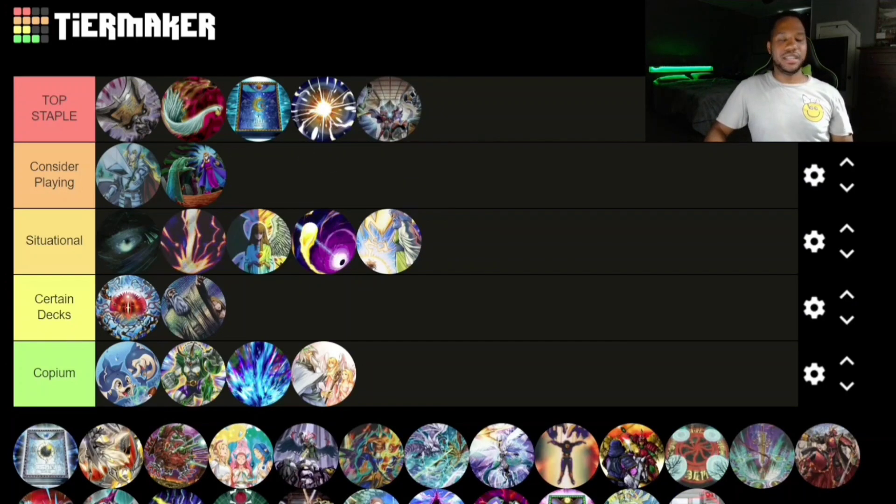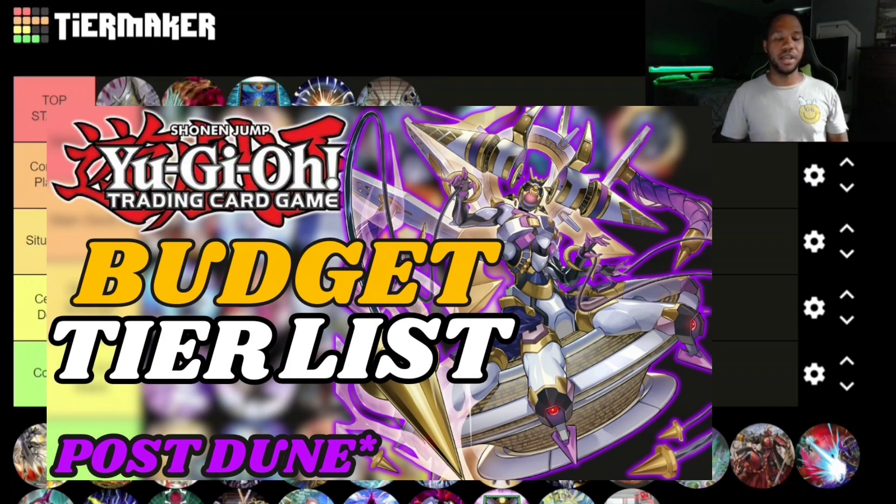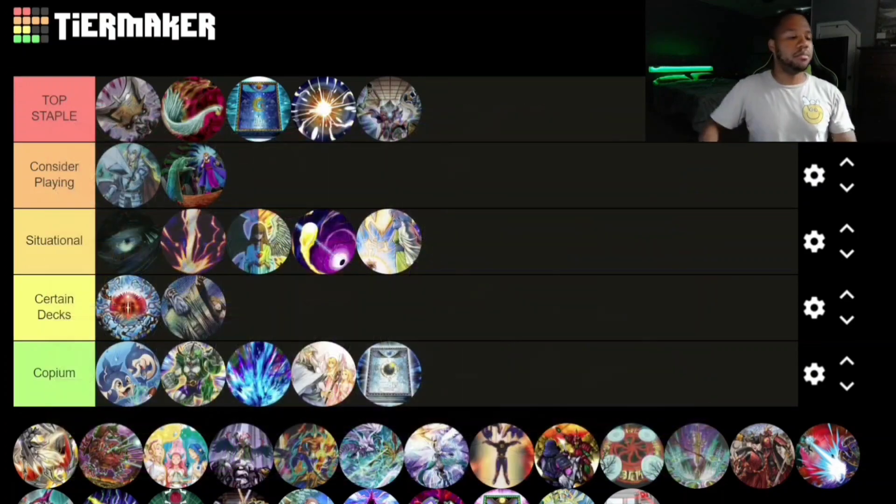Evenly Matched is definitely a Top Staple — a lot of decks are main-decking it, which is really cool; if not, you usually just side deck it. Book of Lunar Eclipse I'm going to put in Copium — I personally think there are better book cards to use right now, but let me know what you think in the comments. Also check out my recent budget tier list video from last week.